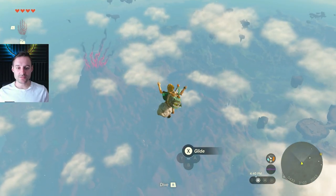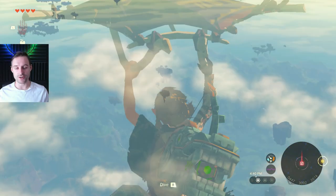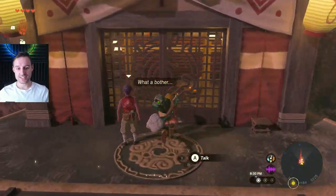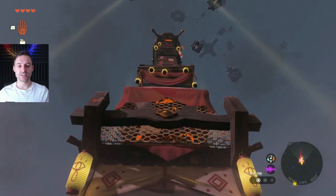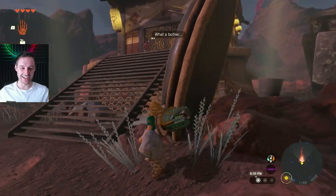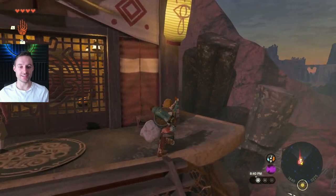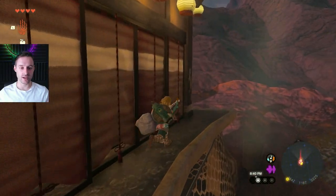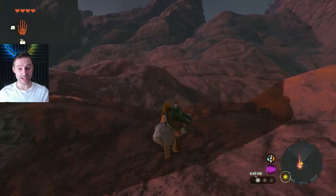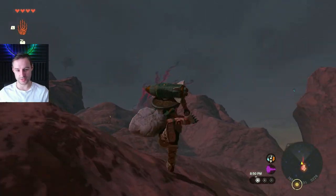The next tower is to the south of Death Mountain — you'll see it with your Purah Pad, so drop a marker and head over. Eldin Canyon Skyview Tower is the opposite to the last tower: it's closed at the bottom and only accessible via the top, which is not blocked. The lid is broken right beside the tower. We've got that rocket shield for a reason — make your way a little bit north to a high rocky area, and that will give enough height to glide into the top of the tower after using the rocket shield.